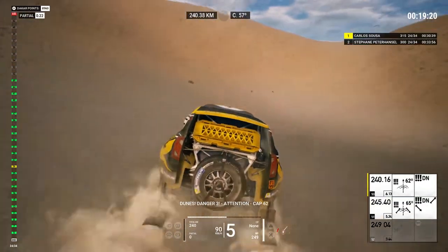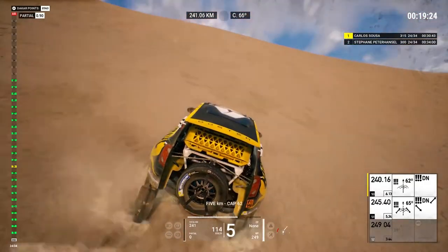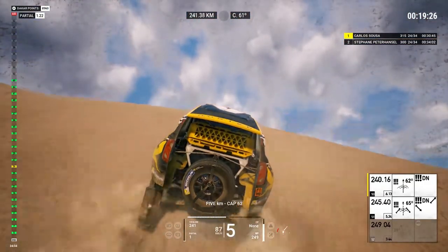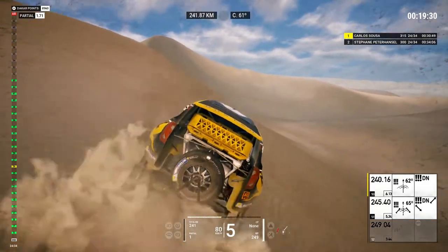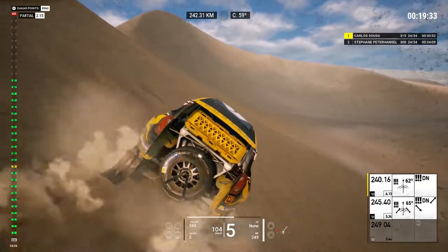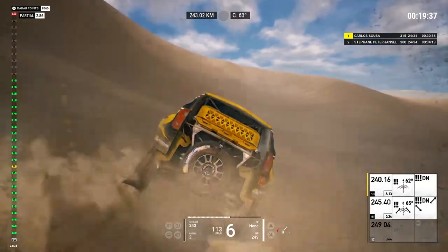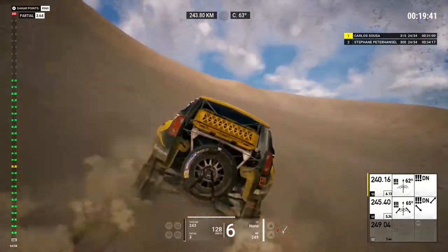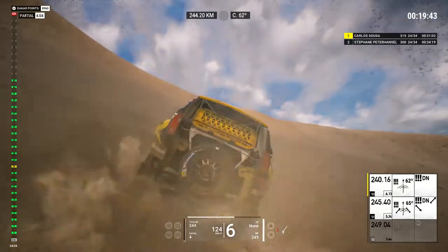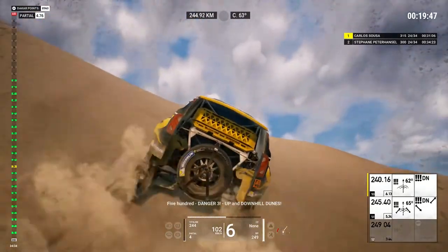Dunes, danger 3, attention, cap 62. 5Ks, attention, cap 62. 3Ks, attention, cap 62. 500, danger 3, up and downhill dunes.